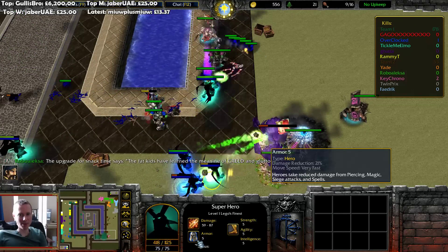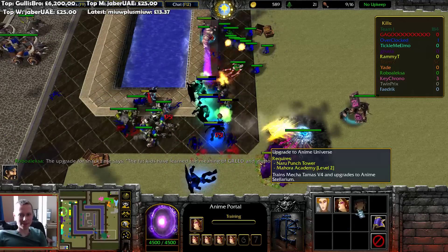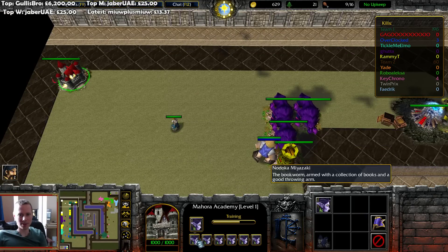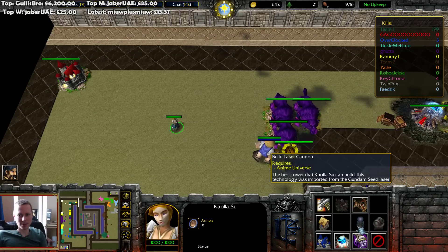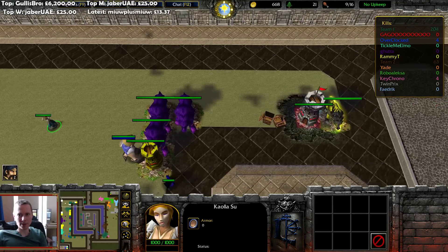You guys better build something that does chaos damage on the enemy team. More fat kids — because fat kids do damage. So Nuru punch tower, and this needs to be upgraded. A good addition for any defense.